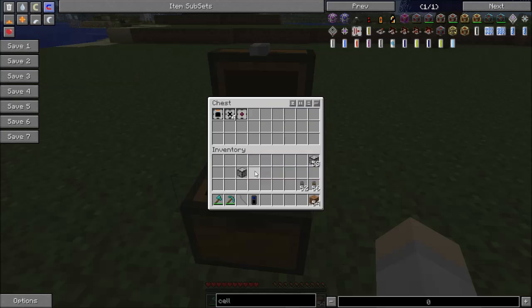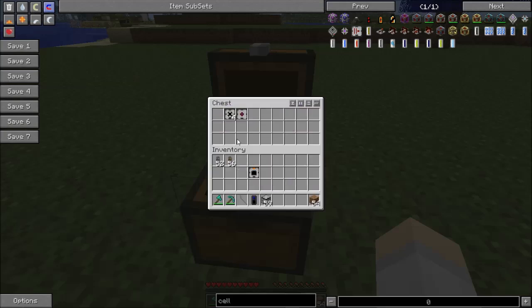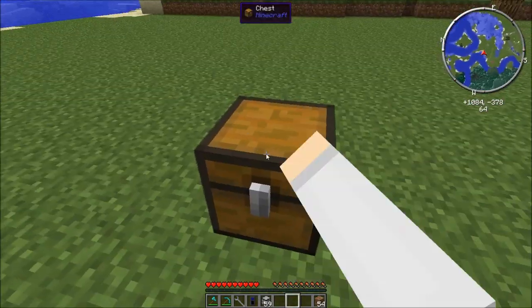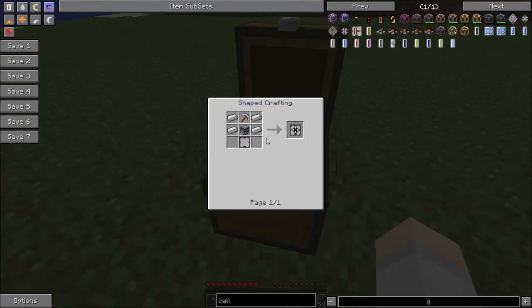We're going to need a modular socket — I have a couple here just in case. You'll also need a socket remote and any sort of wrench or hammer. For the item output you need a dropper and a trapdoor with a blank module. You need four breakers, which are each made from a dispenser, an iron pickaxe, and three iron — pretty cheap.